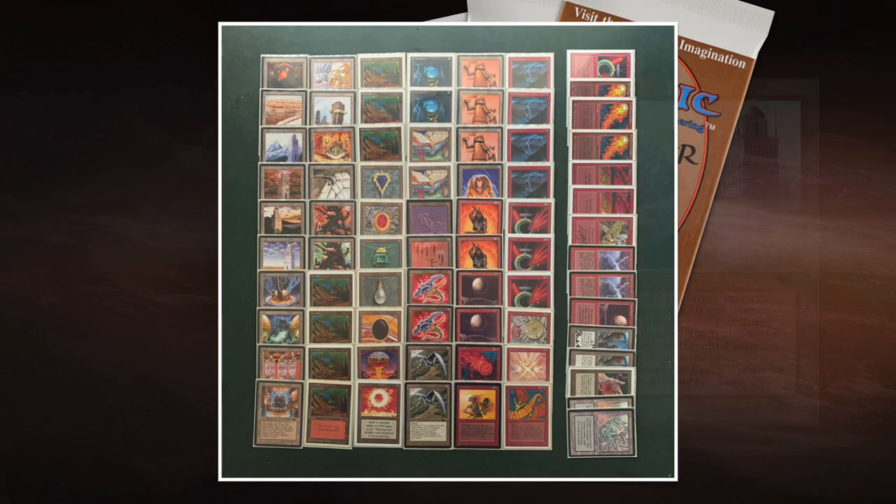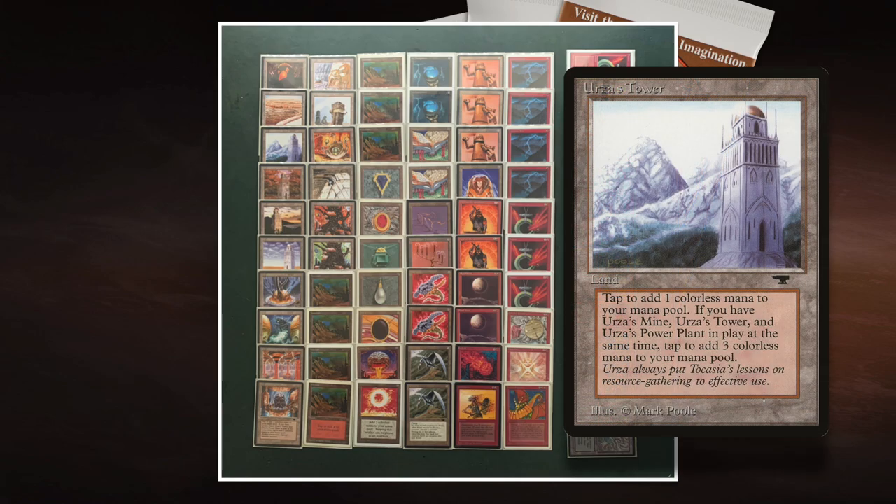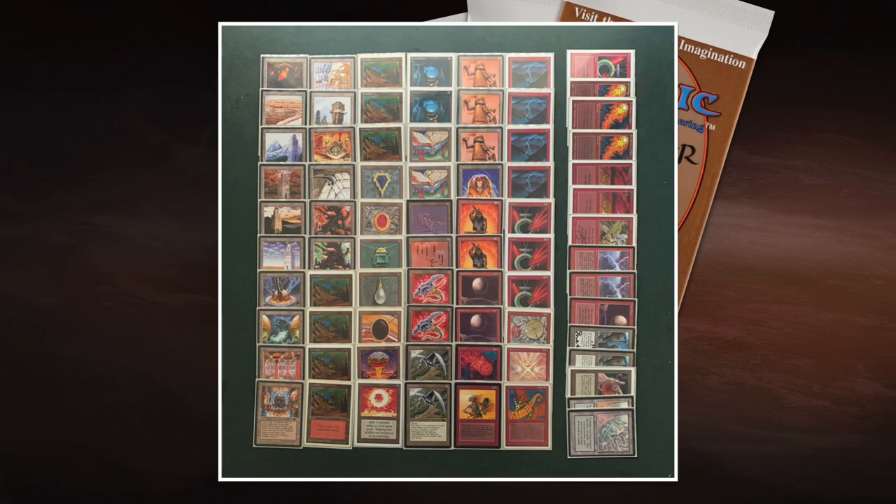Tron is a combination where if you have Urza's Tower, Urza's Mine, and Urza's Power Plant, they tap for more mana — the Tower taps for three, and the Power Plant and Mine tap for two each. But you need all three different cards on the battlefield; if you only have one, they tap for one mana. It's colorless mana, but I'm playing so many artifacts I don't really mind if I don't have Tron. Obviously the deck is kind of built around having Tron — that is the dream.